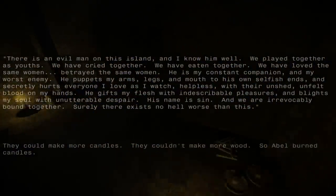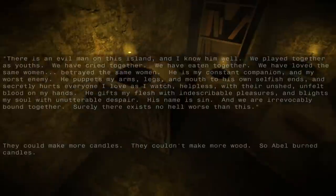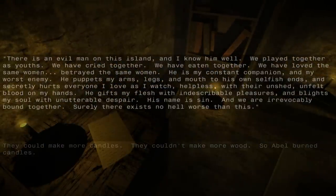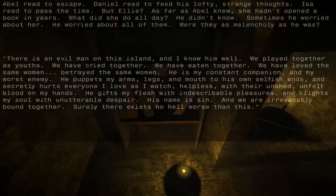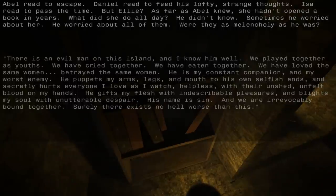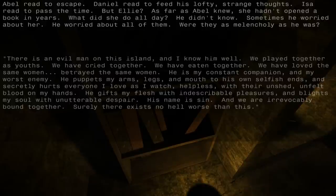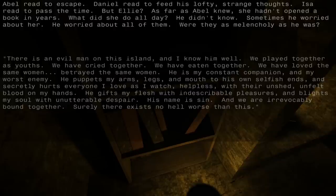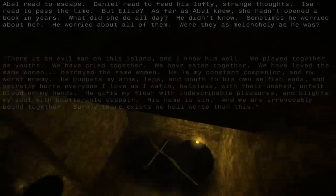His name is Sin and we are irrevocably bound together. Surely there exists no hell worse than this. Talk of Sin. I do notice that the names of the characters seem to be very religious — Abel, Issa. Massive, massive walls of text. Abel read to escape. Daniel read to feed his lofty, strange thoughts. Issa read to pass the time. But Ellie? As far as Abel knew, she hadn't opened a book in years. What did she do all day? He didn't know. Sometimes he worried about her. He worried about all of them. Were they as melancholy as he was? Yes. Yes. Yes. Yes.